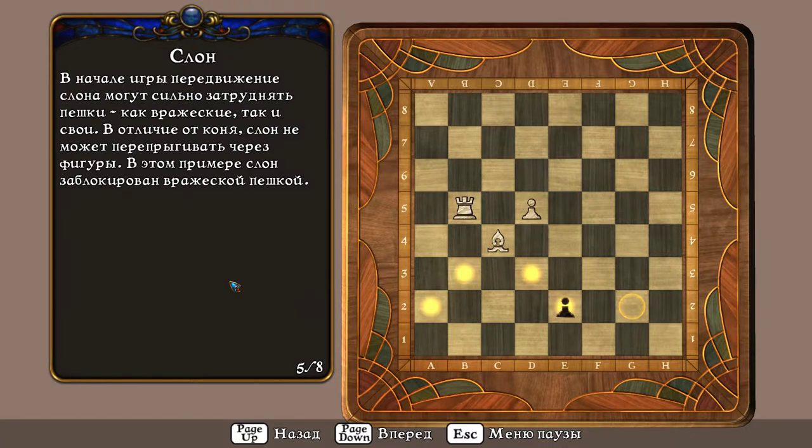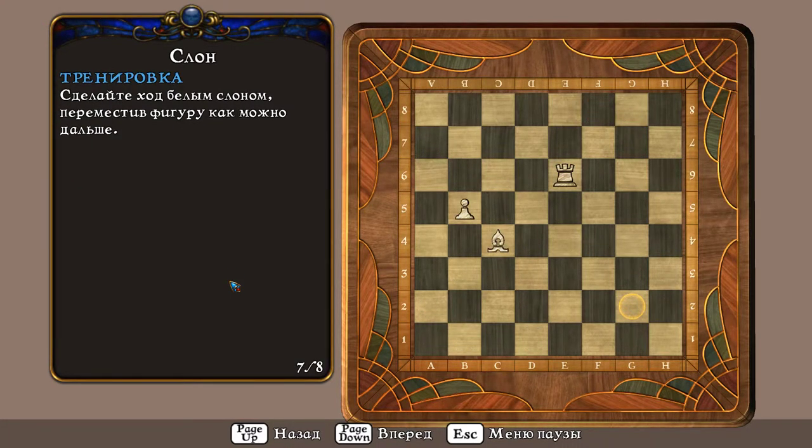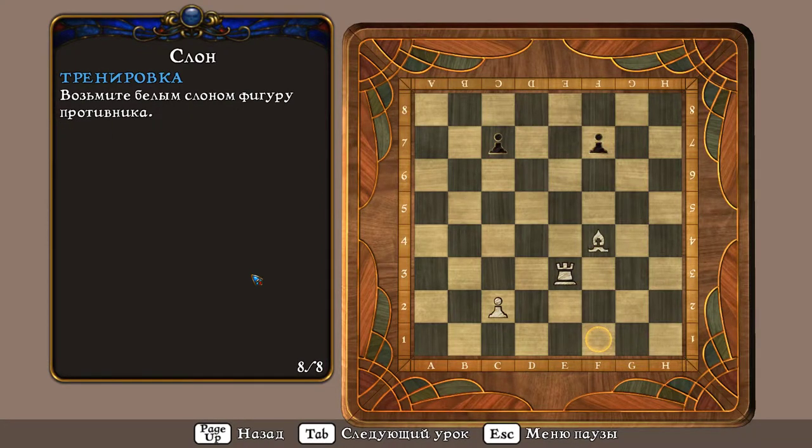В отличие от коня, слон не может перепрыгивать через фигуры. В этом примере слон заблокирован вражеской пешкой. Слоны набирают силу ближе к концу игры, когда они могут держать под контролем диагонали и быстро пересекать линию обороны соперника. Сделайте ход белым слоном, переместив фигуру как можно дальше. Возьмите белым слоном фигуру противника.